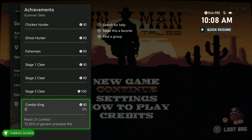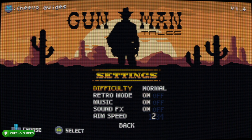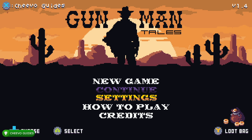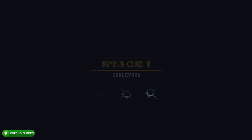We only need to complete the first three stages, but before you do that it's very important that you go to settings and change the difficulty to easy. I also recommend changing retro mode to off if you do not like the old school CRT filter. After you turn retro mode off and change the difficulty to easy, go ahead and go to arcade mode, and then after that we'll jump into adventure mode to get our two times combo achievement.